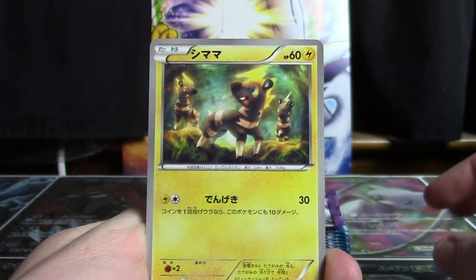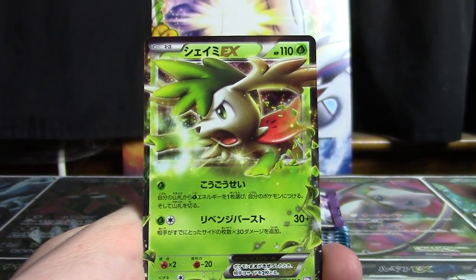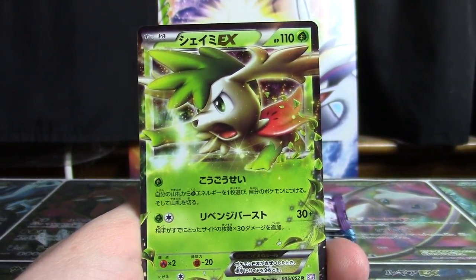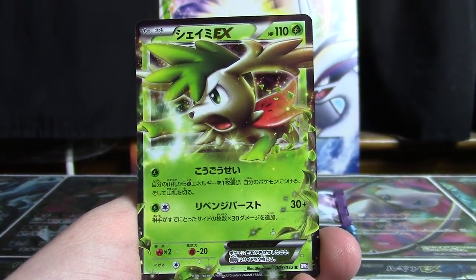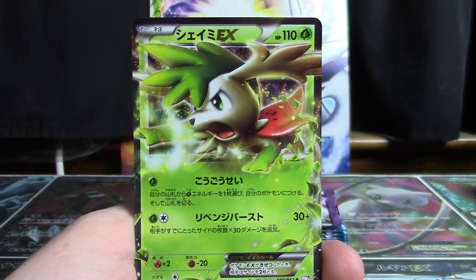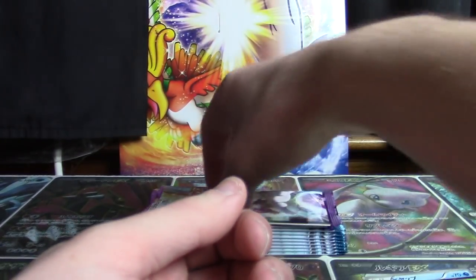So we have Level Ball, a Blitzle, Minccino again, a Panpour. Awesome — I love this Shaman EX. It's a beautiful card, definitely among my favorite EXs ever. I think I might actually like the regular EX more than the full art, just to give you an idea. Really excited to get that.